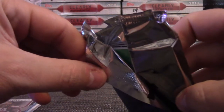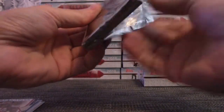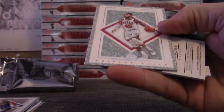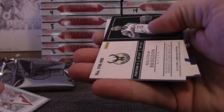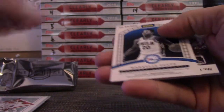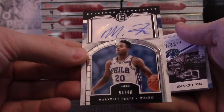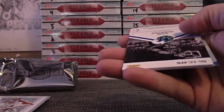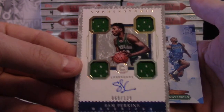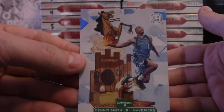There it is — last pack. Downtown! How does that happen every time? Let's see who we get. 165, Enos Kanter, Denzel Valentine one of 89, Malcolm Brogdon — Malcolm in the middle. Jersey — Markel Fultz, 93 of 99. Rookie autograph, Sam Perkins — pretty cool — Dennis Smith Jr. Sam Perkins 129 quad cornerstone autograph, and your downtown is Dennis Smith.